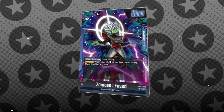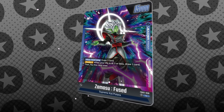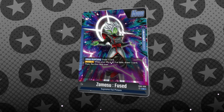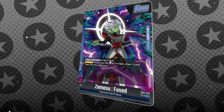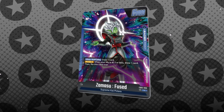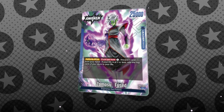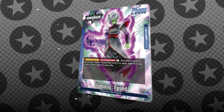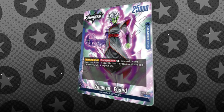But now let's talk about the elephant in the room — the new 25k leader elephant, that is. Broly, you need to take a step aside. Introducing Fused Zamasu: a 15k draw leader that awakens at three life, which kind of makes sense, but then has the super unique ability to add your top card from your deck to your life at the cost of one energy and one card from your hand.